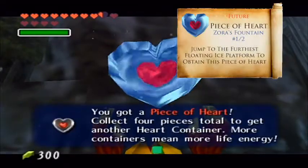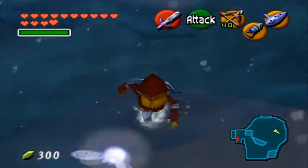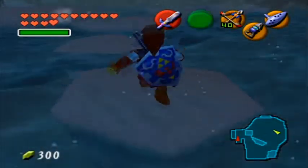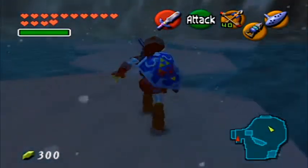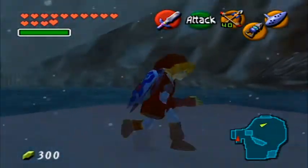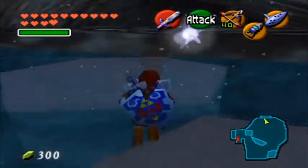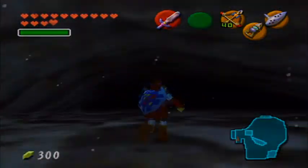If you walk across these icebergs and jump very carefully, you can get this piece of heart just floating out here. It is very worth your time because it is not hard to get at all. If you fall in the water and fall off these icebergs, you will have to swim around back to the altar and jump back across because there's no way to climb back up onto them. These are spinning, but they honestly don't really do anything — they're just as easy to jump across as the ones that stand still.